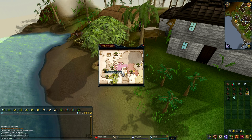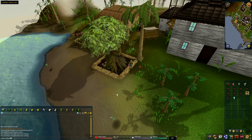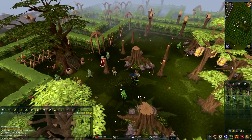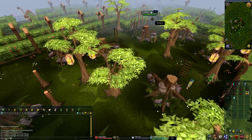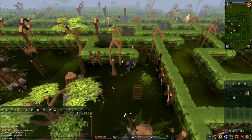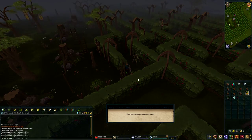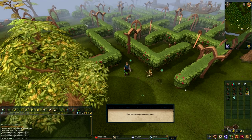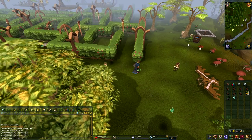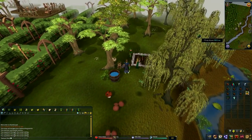For the third location, the patch is in Tirannwm village. Once you're there, go past the village, through the gate, and follow the path past Elkoy. Then go south and you'll find the tree patch right there. Pay the farmer if you want to protect it.